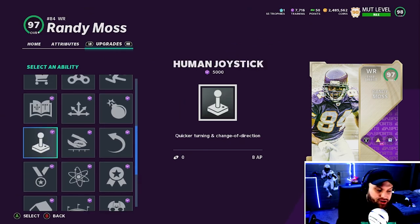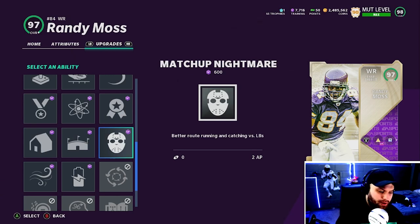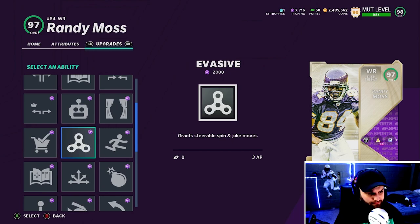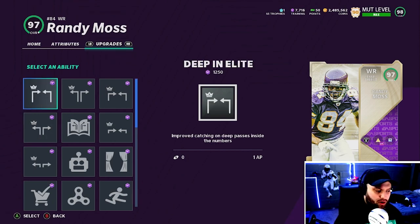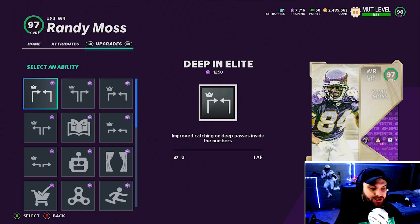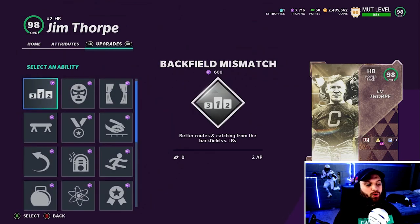Human Joystick — you could use it, obviously not on a Randy Moss, but Human Joystick will always be a glitchy ability. I wouldn't use it on next-gen but on current-gen it's very good on someone like Dre Archer. Matchup Nightmare — if you have a slot wide receiver I think that could be good. I just don't think there are any overly dominant abilities right now at wide receiver. Route Tech was really the only ability — now Deep In Elite and Deep Out Elite are the go-to. Mid In Elite and Mid Out Elite are two AP and I don't see those getting activated as consistently.